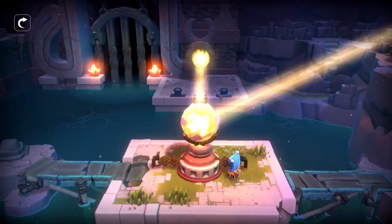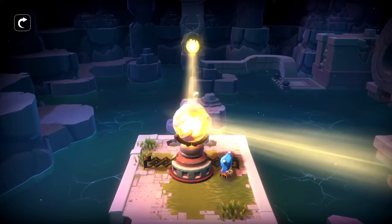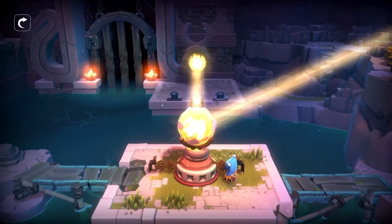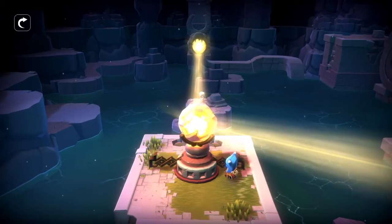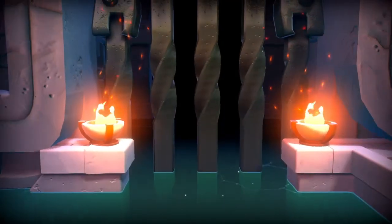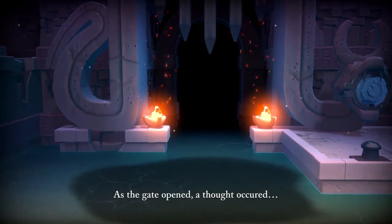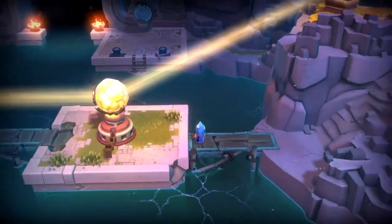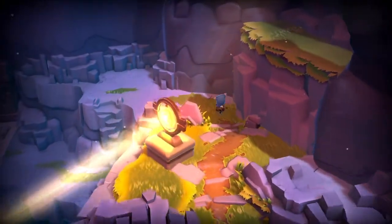Doesn't seem to be doing anything. This one is raising a platform. That just solved everything? 'As the gate opened, a thought occurred: what was the gate keeping locked away?' I wonder why the other lens wasn't involved. Maybe the other lens is what unlocked the gate.